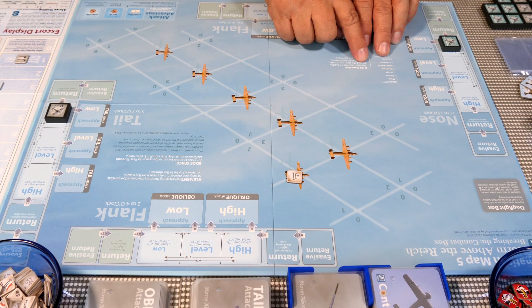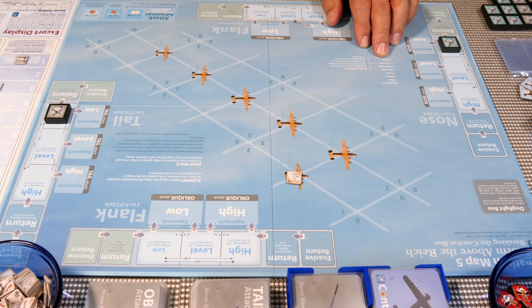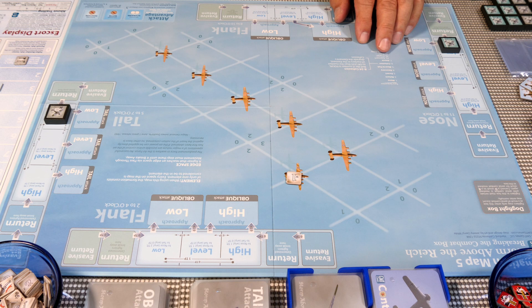Next is cohesion. We only have one aircraft with damage in that group, so we roll for cohesion and get a seven — no cohesion issues, everybody's good. We have no attacks to resolve, so we move on to turn two.